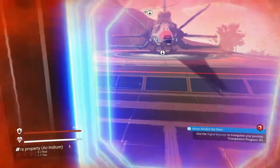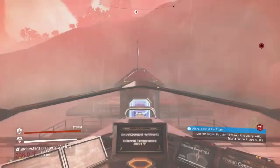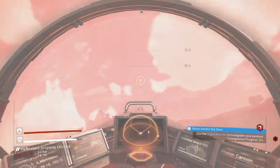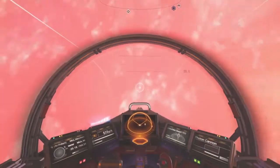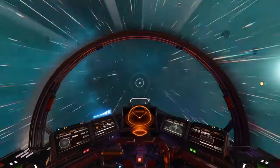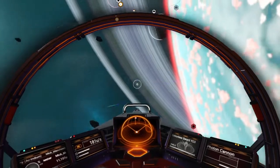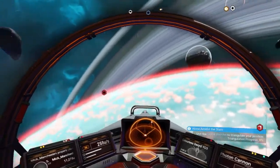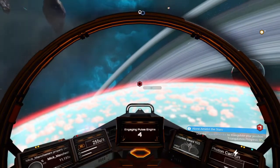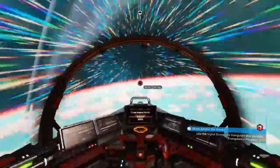It's a pretty nasty planet — it's always raining. Now you can get a pretty good price for the activated indium in this system, but you'll get more if you take it to another system. Let's see what we'll get now.